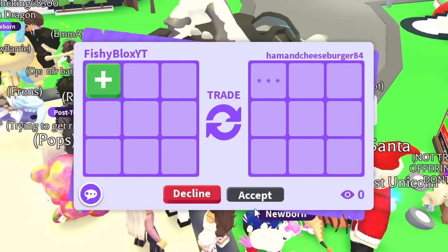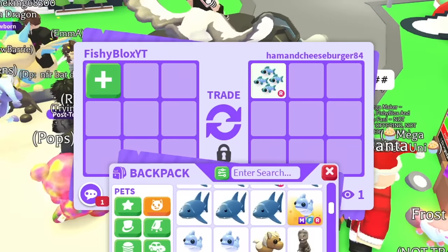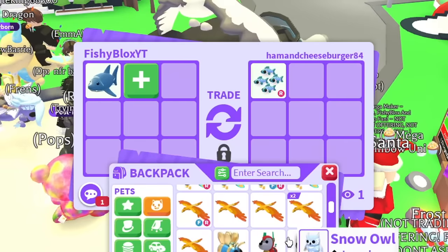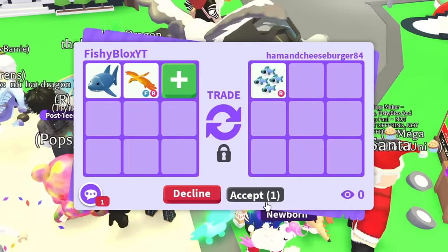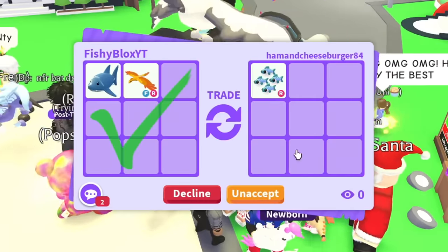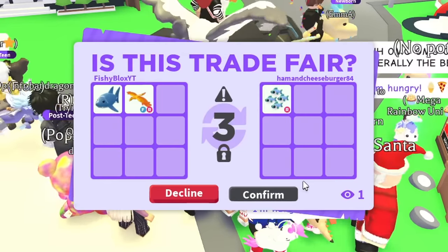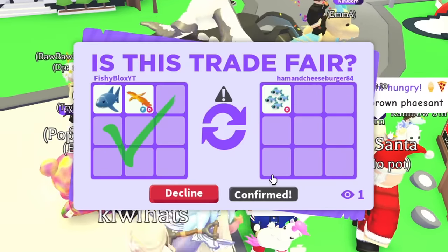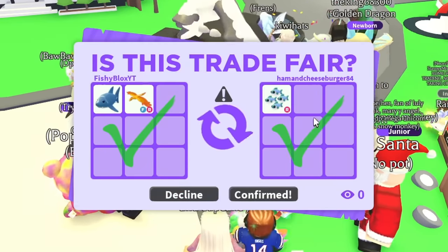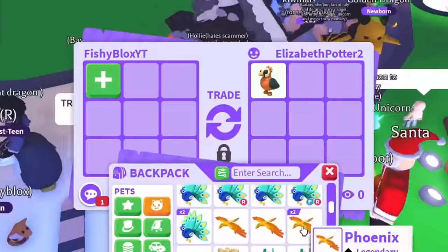Someone has a macaw — it's a ride one, so we'll give a fly-ride phoenix for it. I know I am overpaying by a lot for a lot of these trades but it doesn't matter to me — it's not about values, it's about the challenge. Just getting a pet I don't have is a win for me.